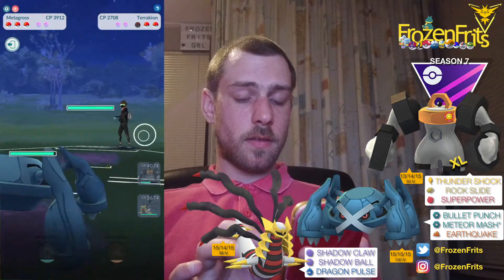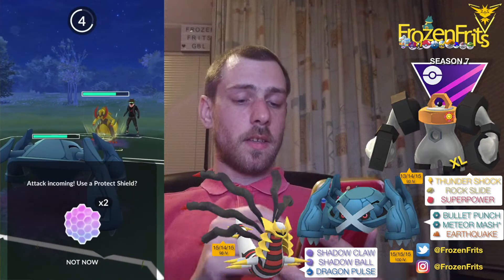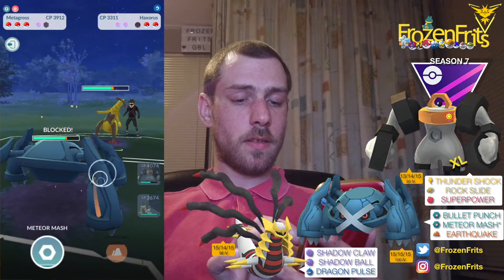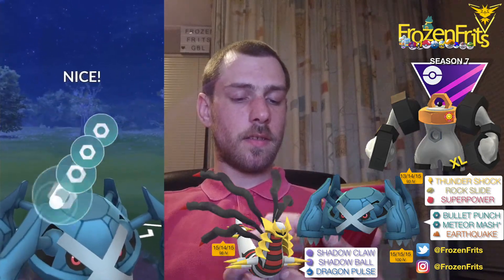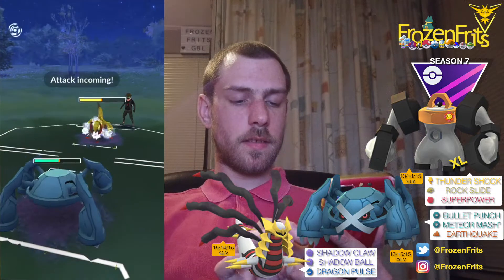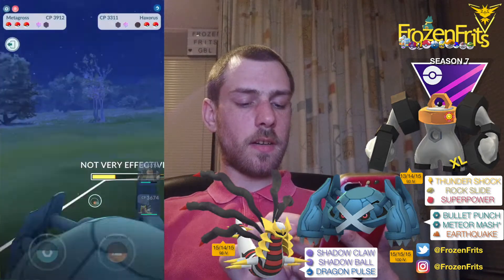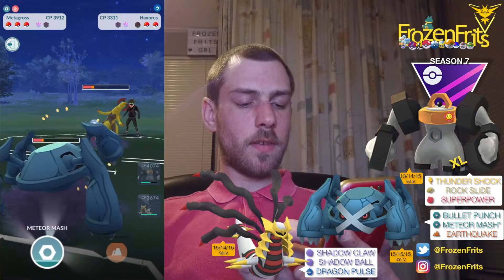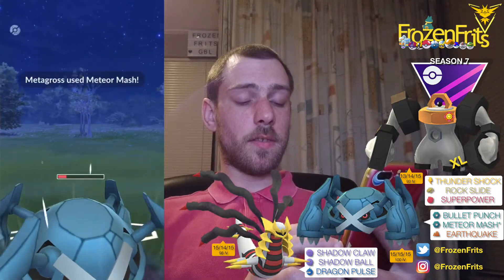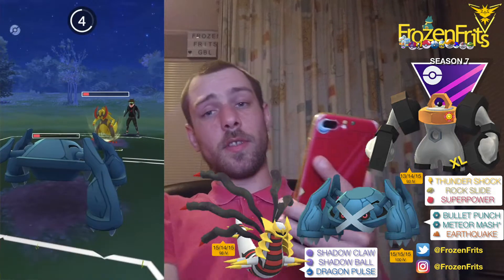He comes in with Excadrill. I'm gonna shield this — it was just a Dragon Claw. I'm going for this Meteor Mash. He shields that, and I'm not gonna shield the next Dragon Claw. Going for another charge move. He shields that, and I'm just gonna let the next one go.